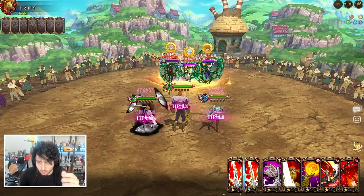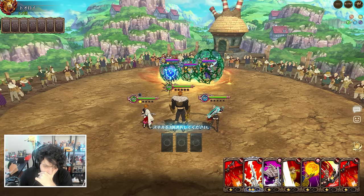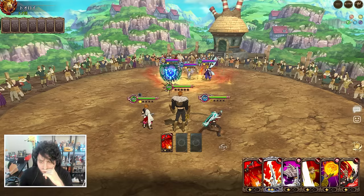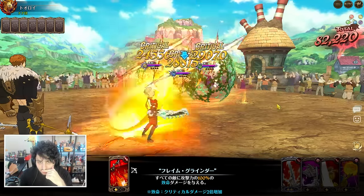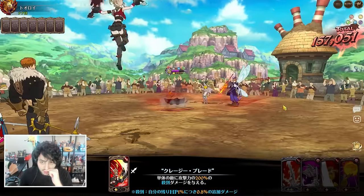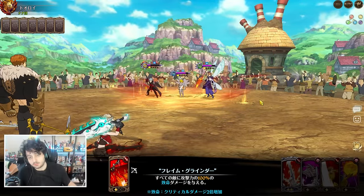I also have the card set that increases attack by 9% I believe. So I think I'm just gonna do the same thing, but this time we can actually triple attack. Triple attack with Roxy — Roxy hits hard with the extra 15% attack. You can see the results for yourself. Is she gonna kill here? No. She hits very hard.